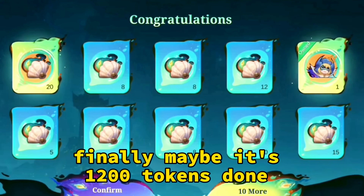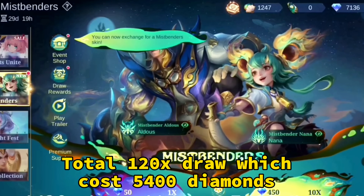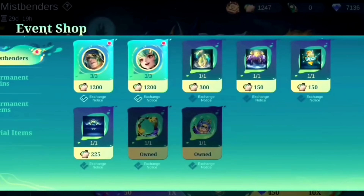Finally, maybe it's 1200 tokens done. Total 120 extra, which cost 5400 diamonds — 11 tokens, 121 tokens.